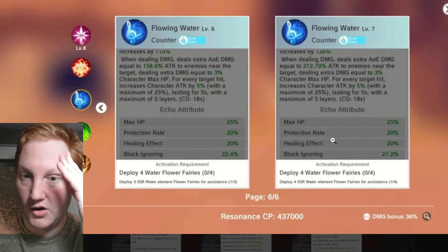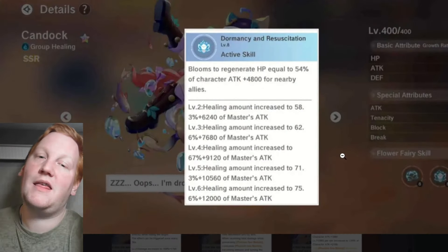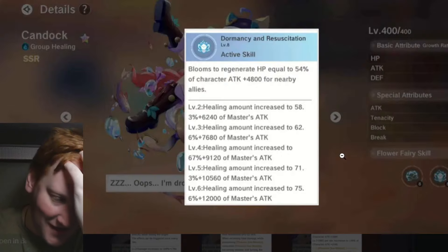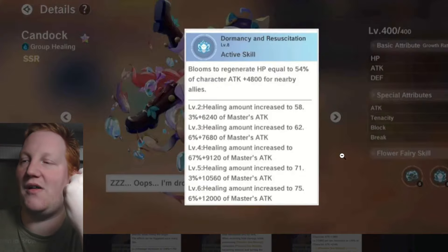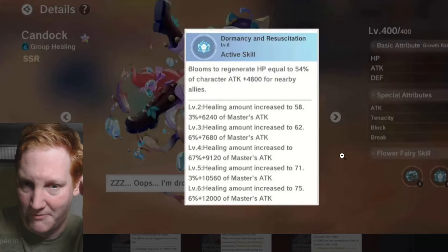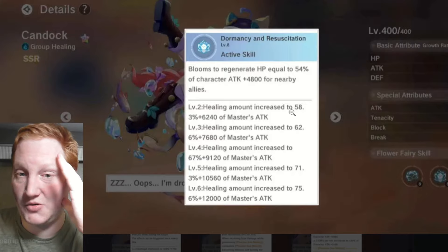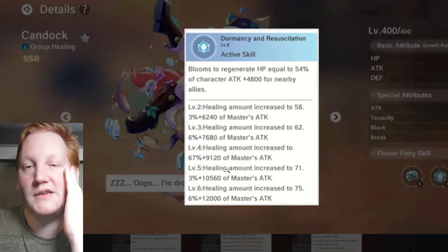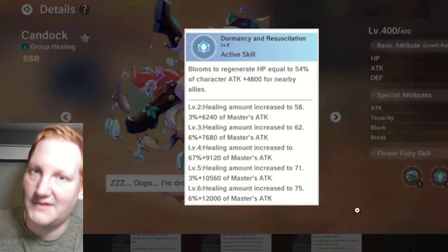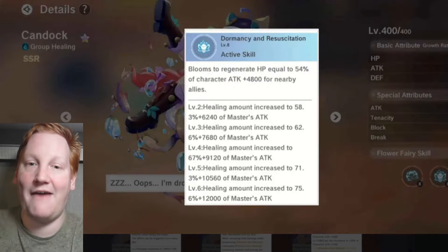The heal goes up to 20% extra healing on top of its actual heal. The issue is it's a pretty small heal — your base skill heal as well as a heal from something like Milim will heal a lot more. It does heal other people, so it can be a pocket option. We have eight water fairies, so you can have it as a rotation.